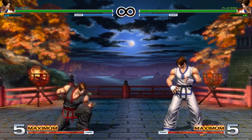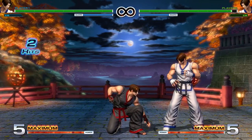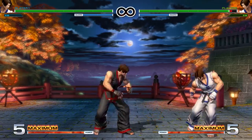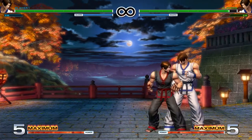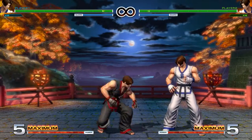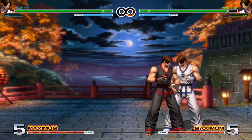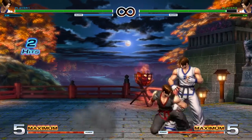Next up we've got Crouching Normals: Crouching Light Punch, Light Kick, Heavy Punch, and Heavy Kick. Crouching Light Punch is a mid. We block both Crouching or Standing. It's a little bit plus on block, and you can chain up to three from point blank. You can Super and Special cancel it. Crouching Light Kick is a low — it can only be blocked Crouching. It's even on block. You can chain up to three in a row from point blank, and it's Super and Special cancelable.